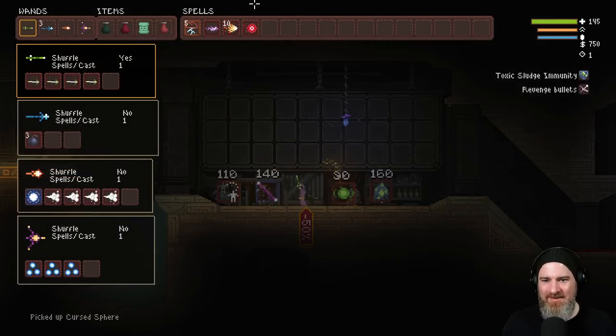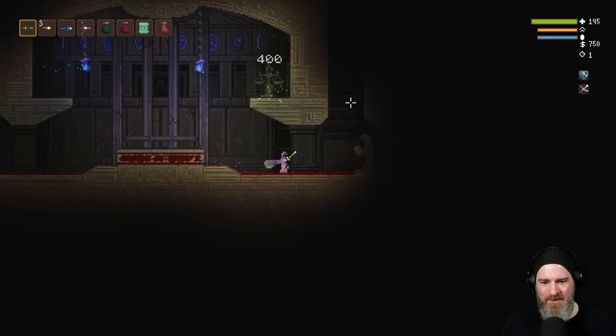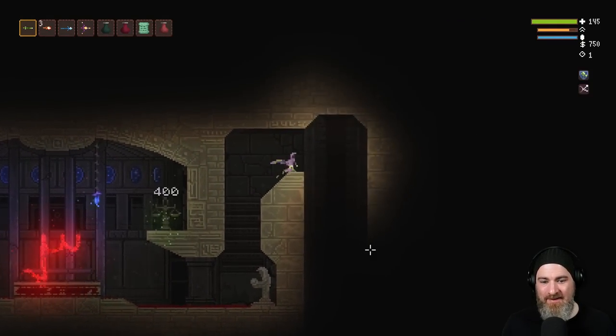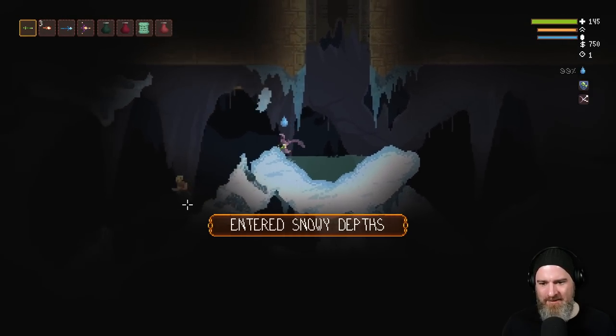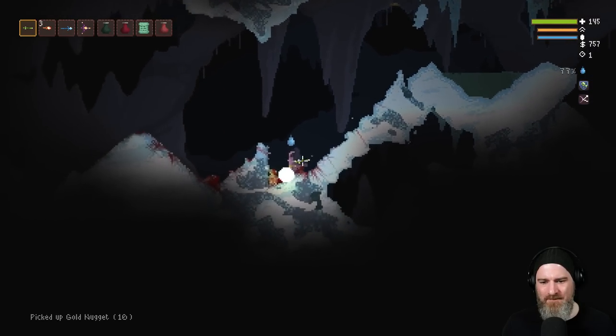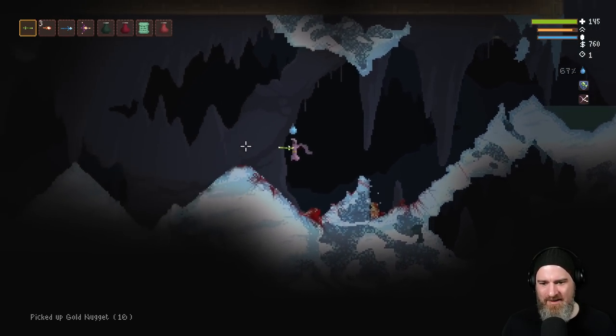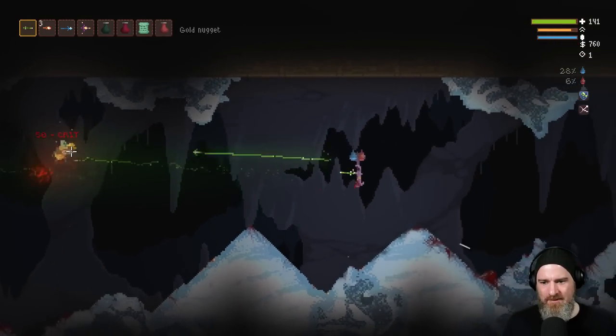A projectile that brings bad luck to anyone it hits — what? I wonder what kind of bullets would be reflected and if you take damage from them. It does say once hit, it reflects the shot, so probably both take place.